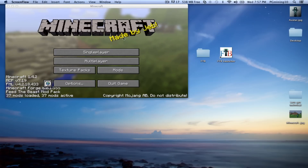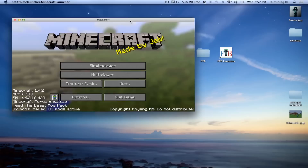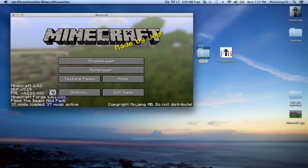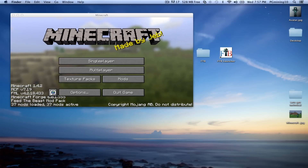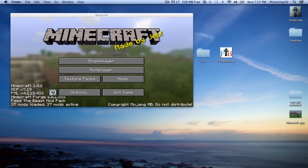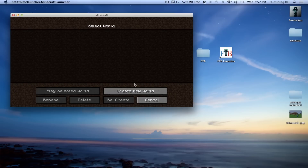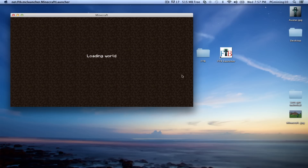Hello ladies and gentlemen, pgmining10 here with another mod tutorial. Most of you guys are probably wondering: I have the FTB modpack — as you can see I'm running the FTB launcher right here, I do have a custom image though. Most of you are probably wondering if you're getting the most out of your FTB modpack. So let's go ahead and check out how to change your config files for the portal gun mod.